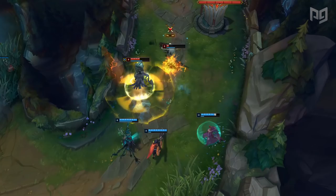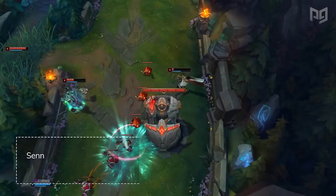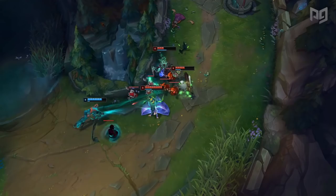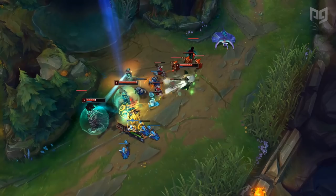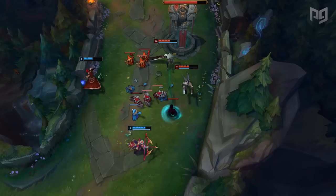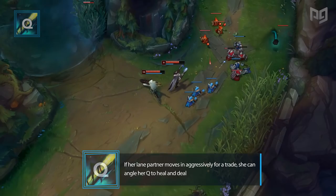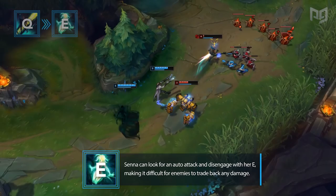How you play during the laning phase will heavily depend on who your lane partner is. Senna can't function with a passive lane partner. Lucian is a great example of a lane partner for her. Senna's trading patterns revolve around getting in and getting out. If her lane partner moves in aggressively for a trade, she can angle her Q to heal and deal damage simultaneously. Lucian can dash in and start his usual trade pattern at the same time Senna is positioning to land her Q. After Lucian dashes in, Senna can look for an auto attack and disengage with her E, making it difficult for enemies to trade back any damage.